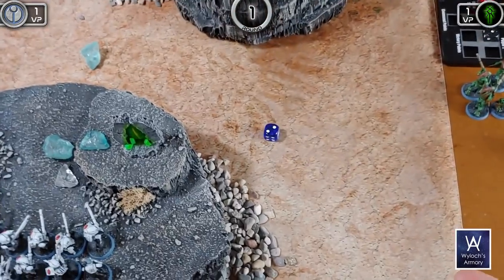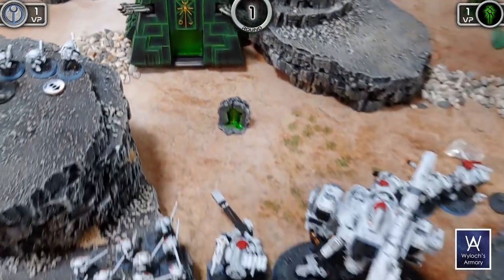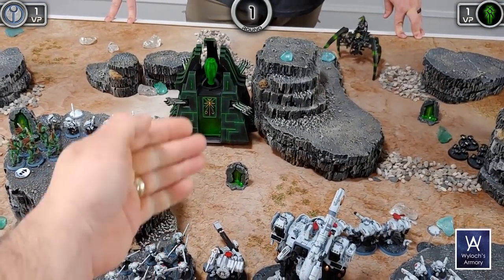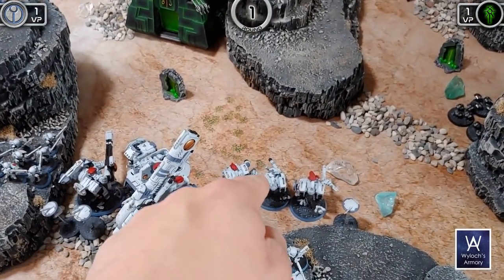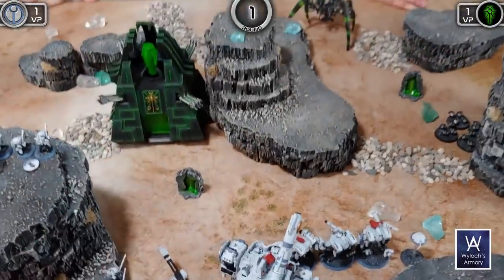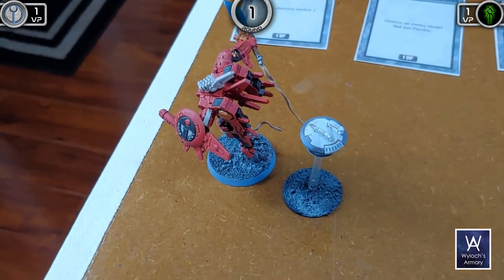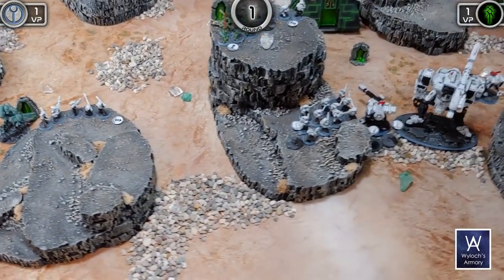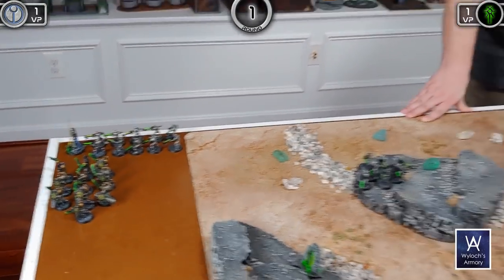Rolling to see who ambushes first — Seabass rolls two, Bill rolls three, so Bill goes first. The Death Fortress comes down right in the middle. Bill ambushes in his battle suits to respond if the Guardians try to charge his leader or the Surge Titan. Bill is leaving the other battle suit captain in reserve as a late-game option for claiming markers. Top of round two — whoever finished activating last round goes first, which was Bill.